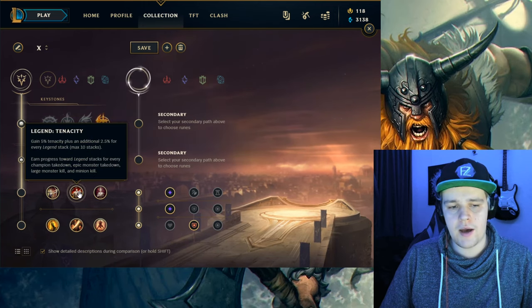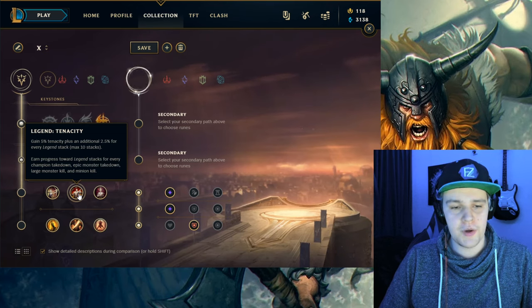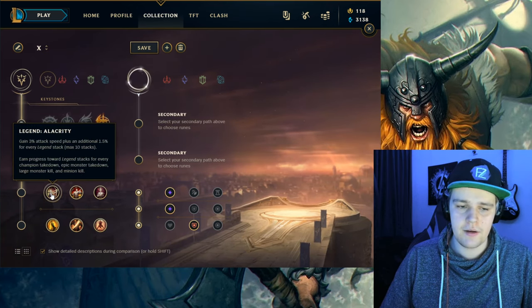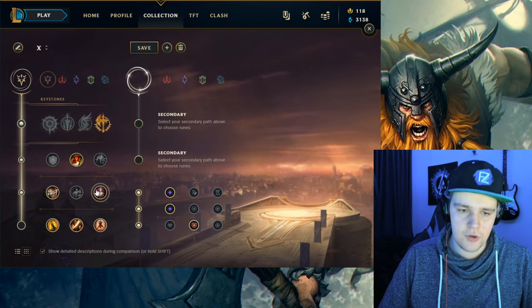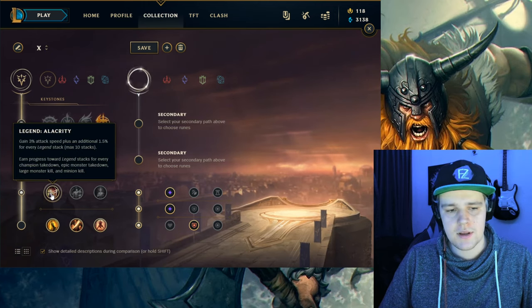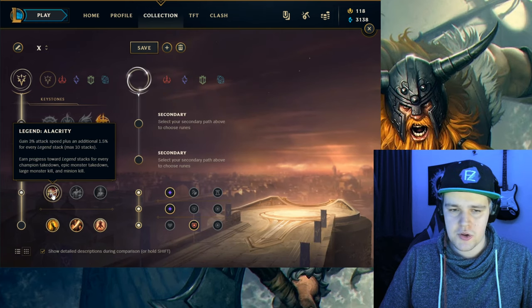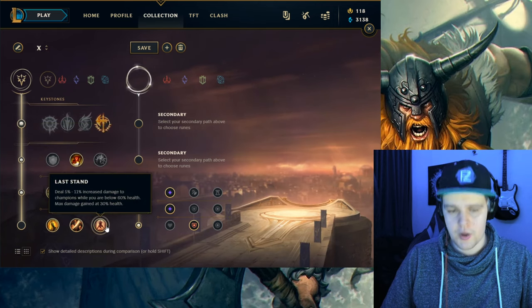Now tenacity is literally useless because you have your ultimate, and if you just time your ultimate properly then you don't need it — so just get the attack speed. You can even get Bloodline for more lifesteal if you want, but I would just go with the attack speed since it provides better dueling potential earlier on and is just a little bit better for more auto attacks.